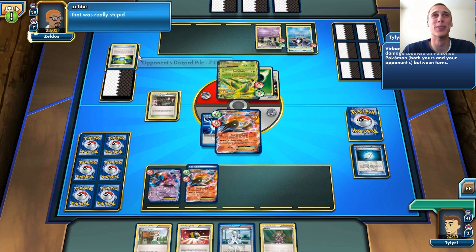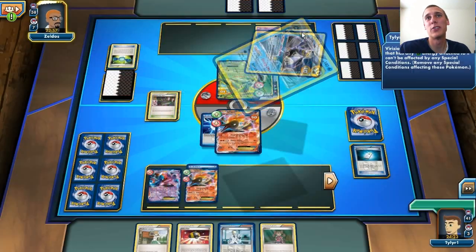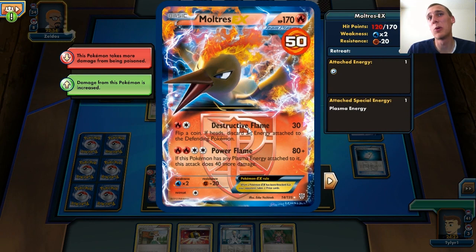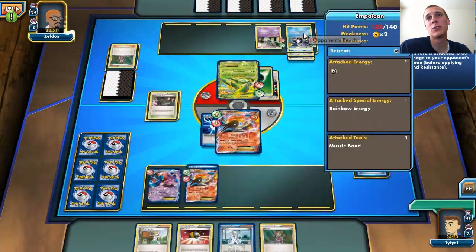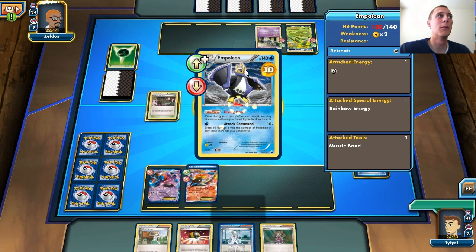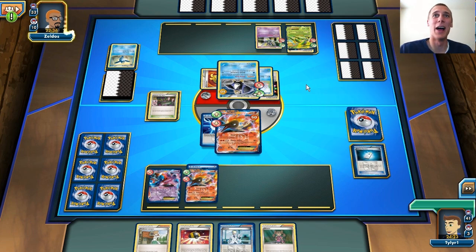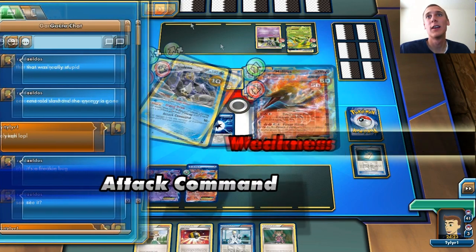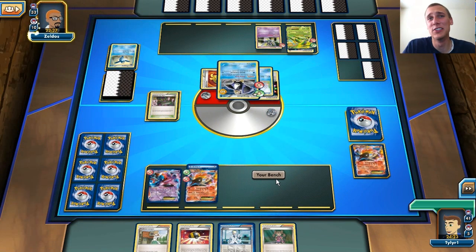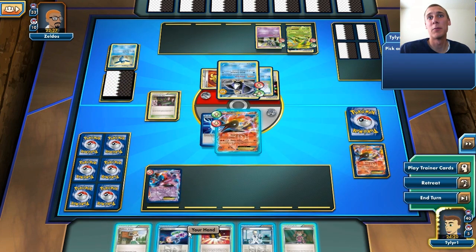He's going to bring out his Empoleon, and my Moltres is weak to Empoleon. He's going to easily win the game — doing 160 damage with Muscle Band and the weakness. So he's going to knock me out. I have a Deoxys, Fire Energy, and I can't really do much. I'm just going to Destructive Flame for 50, flip heads and discard the Energy. He uses Virizion for the Laser attempt. That Miltank with an Energy is going to knock me out again. I did discard that Rainbow Energy with Destructive Flame, which is pretty nice.